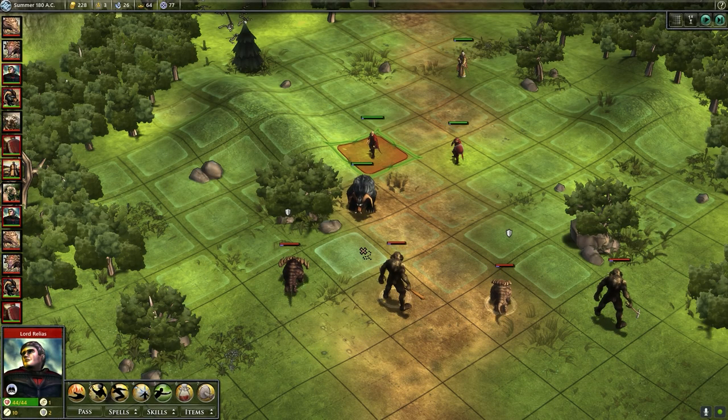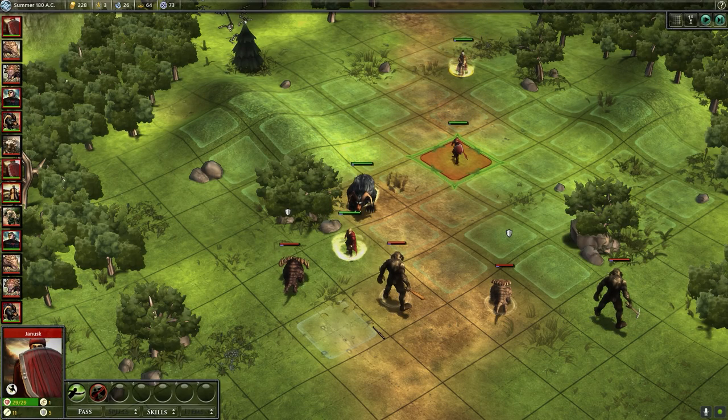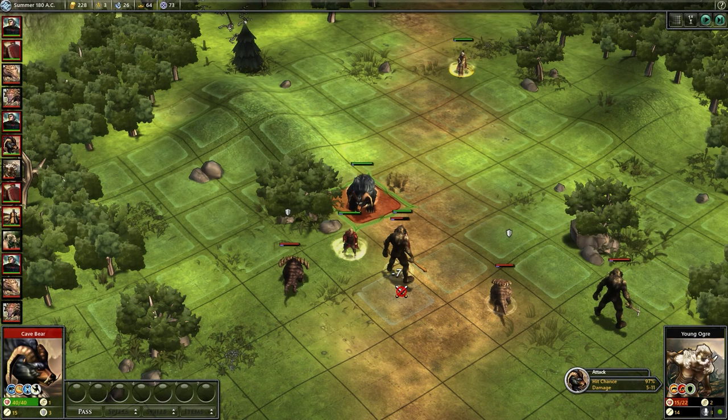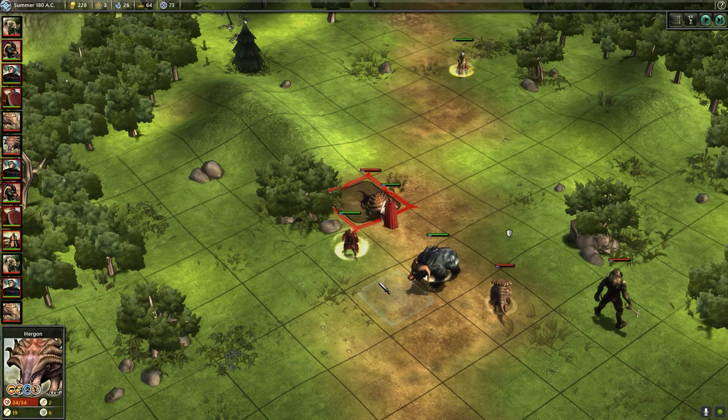We're going to move right here and cast Burning Hands — it targets three adjacent tiles if you go to the direct corners. I tried to change my camera angle using the number keys, but those don't correspond to cameras here. I just wasted my action casting Guardian Wind by mistake. Let's move over here and hit that ogre, and have the cave bear move up here and work on that ogre. I meant to do Burning Hands and did the wrong attack.